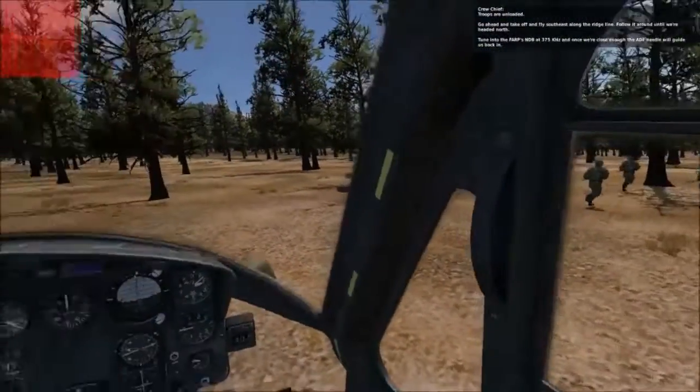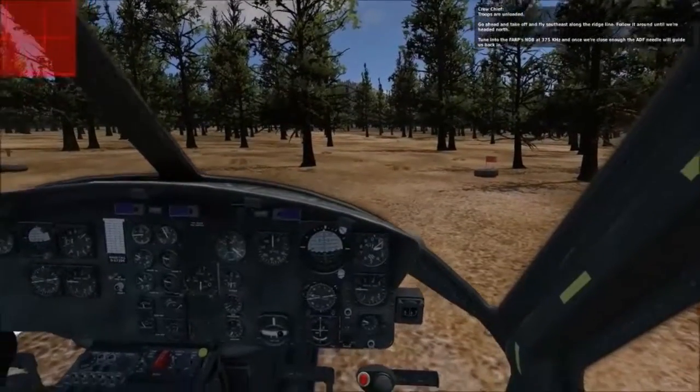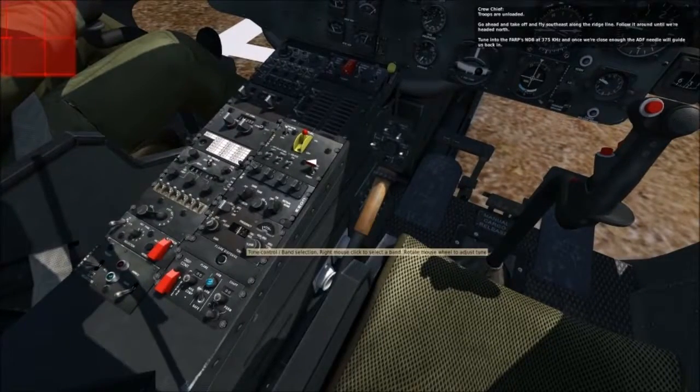Go ahead and take off and fly southeast along the ridge line. Follow it around until we're headed north. Tune into the FARP at 375 kHz, and once we're close enough, the ADF needle will guide us back in.